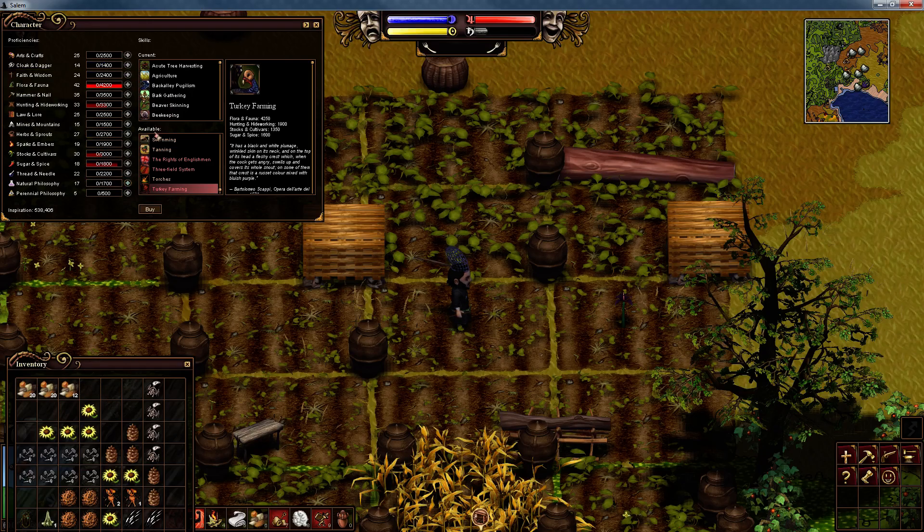We need one more and I haven't even needed to use the decomposed birds. Let's study another one and raise again. Finally, we now have enough to learn the turkey farming skill — notice it's turned white.